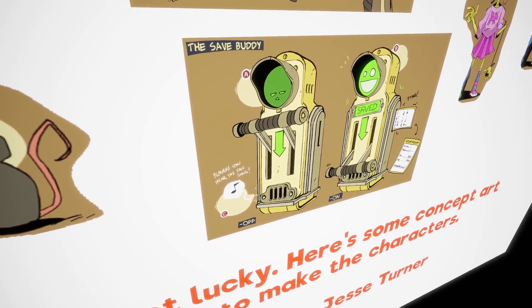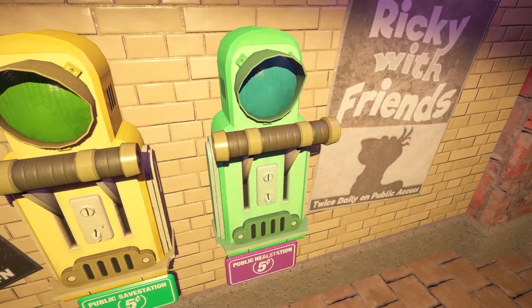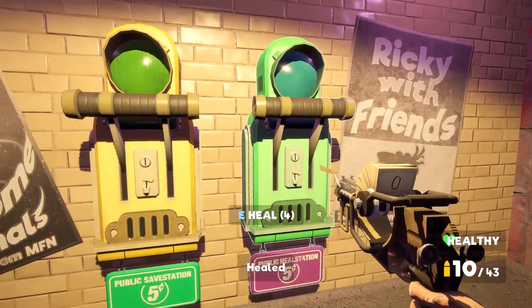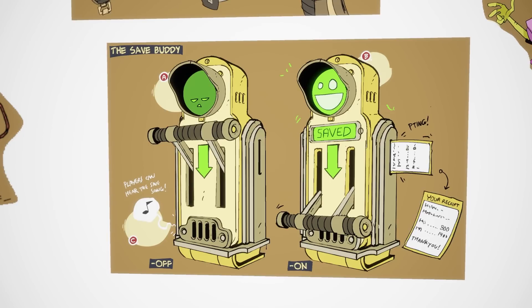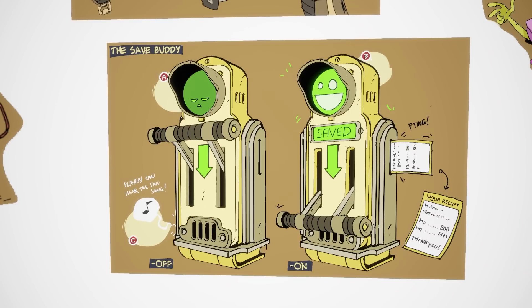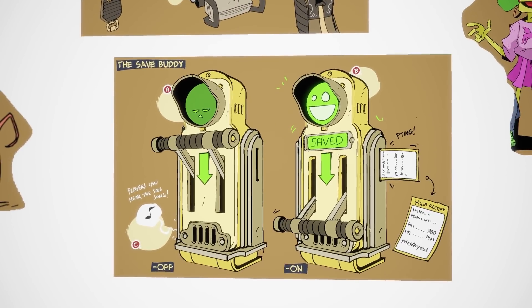And we've got one final image at the bottom — the save buddy. So this is the save station. I don't remember it having a little face on it though, unless I missed that. I think maybe they changed the design so it doesn't have a face on there. But it looks like originally when you pulled it down it was going to have a smiley face to say hey, you saved the game. And now it just has like a green light. And it says players can save and they hear the save song. I don't remember hearing the save song either — maybe that's something that's also going to be added in, or maybe they just changed the design because it became annoying. Either way, that's the save station, it does end up in the game — it looks slightly different to that though.